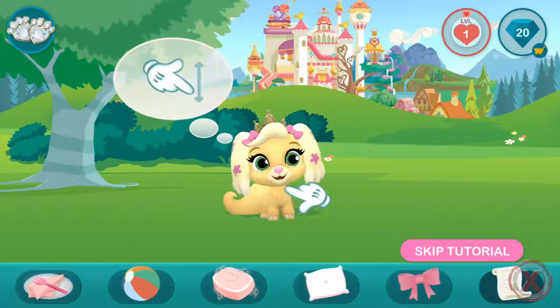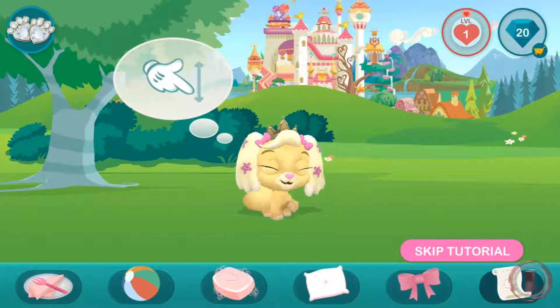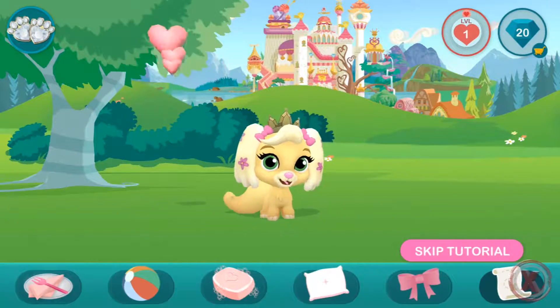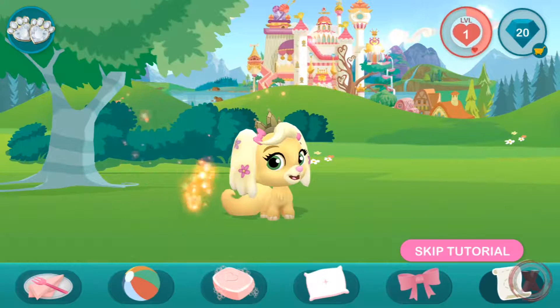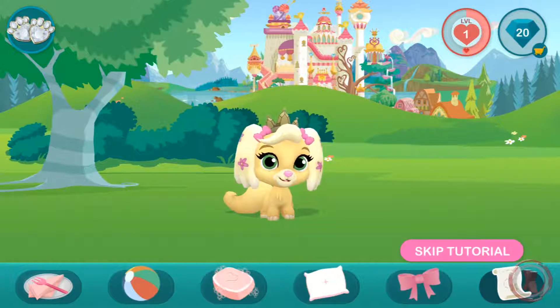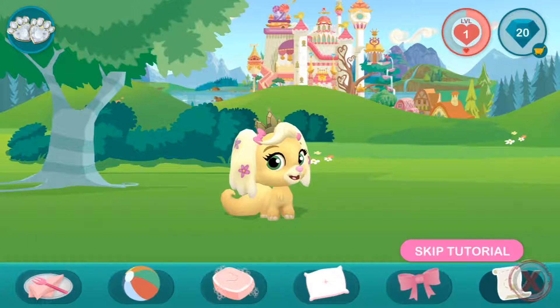Looks like your friend wants to be petted. Rub your pet's fur. Move your finger up and down to pet your friend. Great job! You just earned happiness hearts. Collect them now. Whenever you fill the meter with hearts, your pet gets a new present. And they love opening presents.